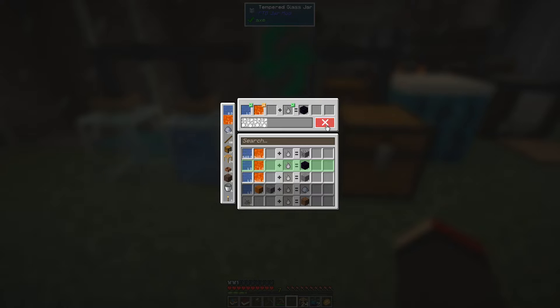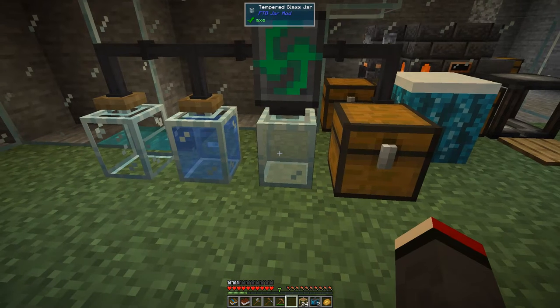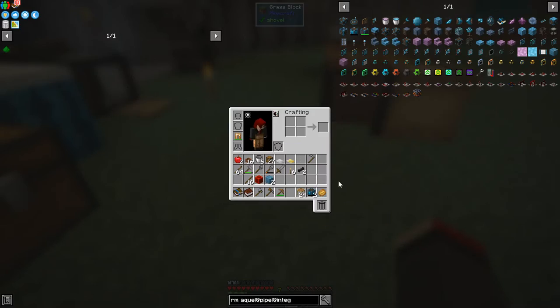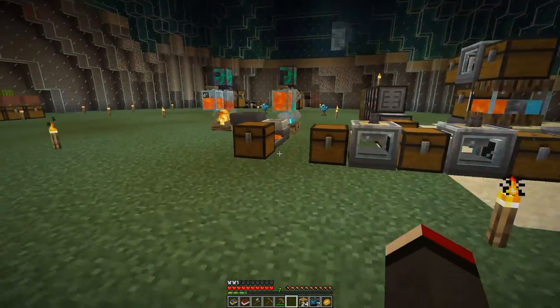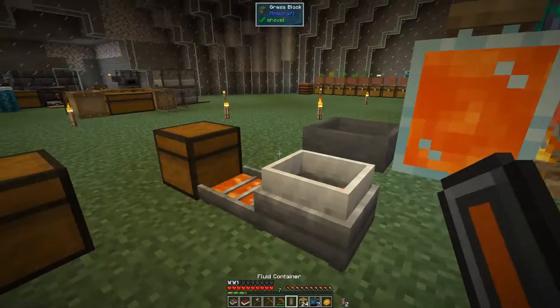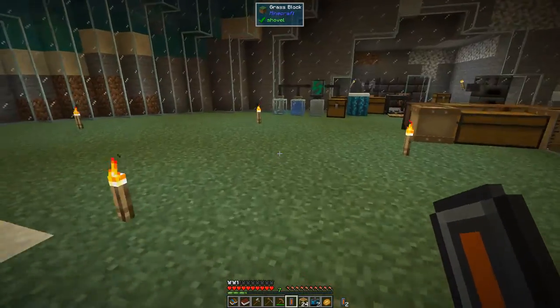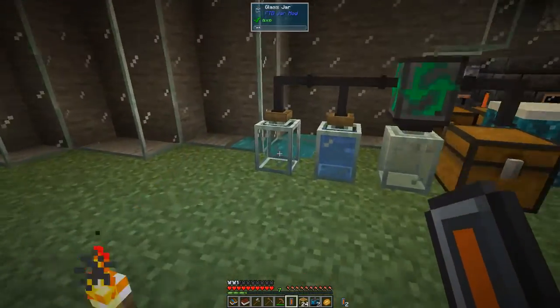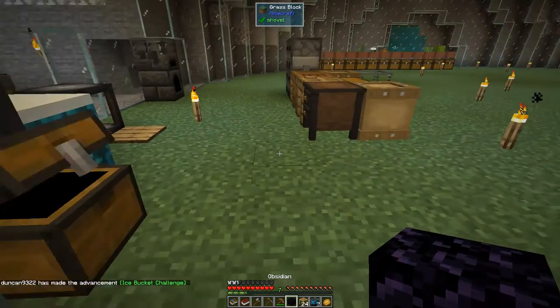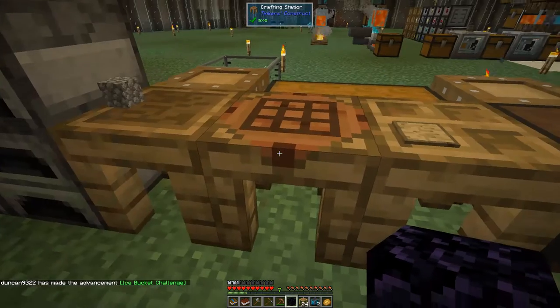Let's run that. We should have one obsidian in this chest now. Oh, we haven't — let me try that again, maybe I didn't get enough lava. You've got to make sure you press the right button. This time it should be running through and we should have one obsidian in this chest — fantastic, we have got it, phew!